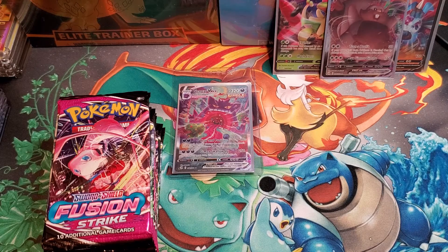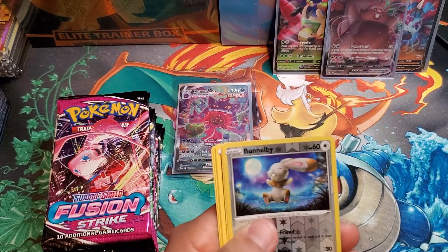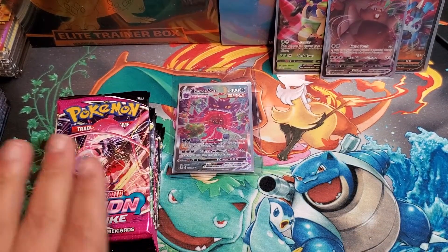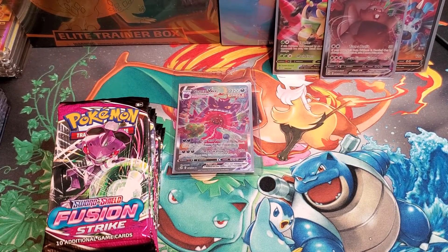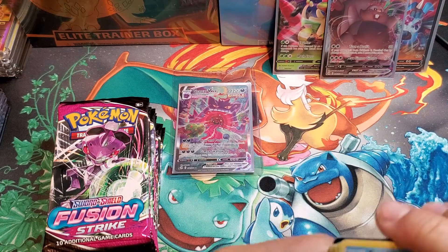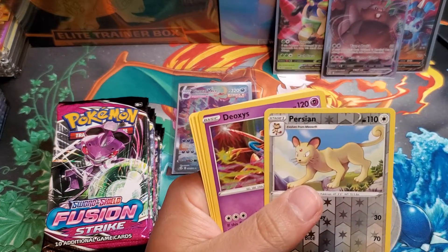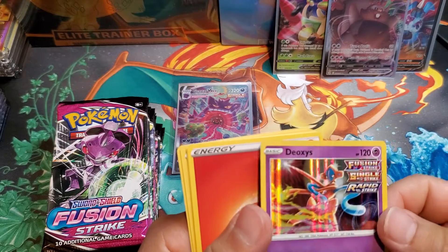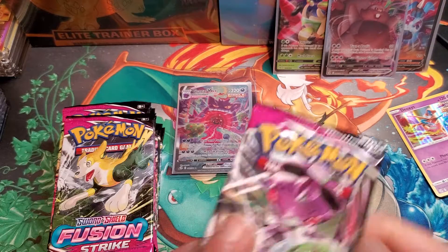Already got the Gengar — already got the card that we actually wanted, so we're extremely happy. White code so we're going right through it — reverse holo Bunnelby and a Latios. Latios, very nice. That alt art for the new V-MAX and also just the regular Mew is incredible as well. Can we still get a rainbow rare? We got a nice holo Deoxys — very nice. I definitely want to get that Deoxys graded. Deoxys is one of my top 10 favorite Pokémon of all time.